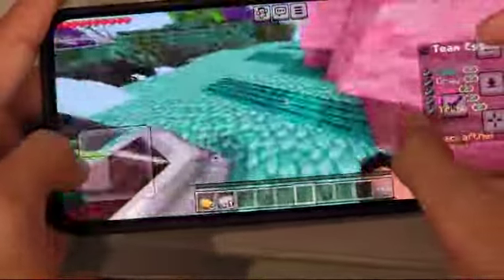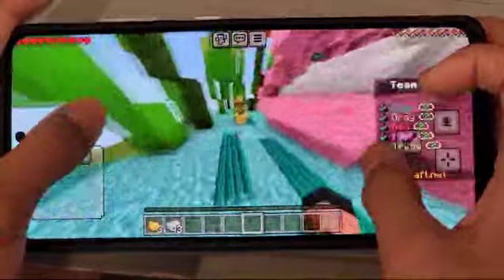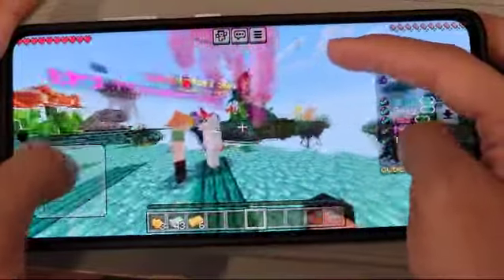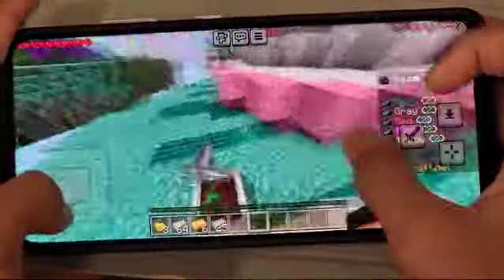My thumb is usually on the screen if I'm not pressing any of the buttons. My pointer finger is using this to jump and I'm turning like that. And then when I'm PVPing I use the pointer finger to aim at the person and my thumb to hit. And then I switch back to this.